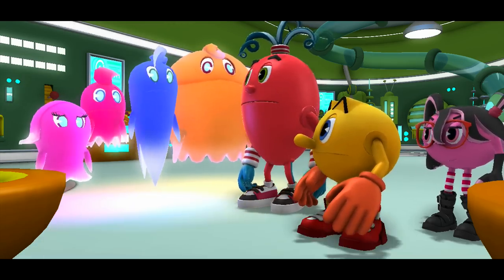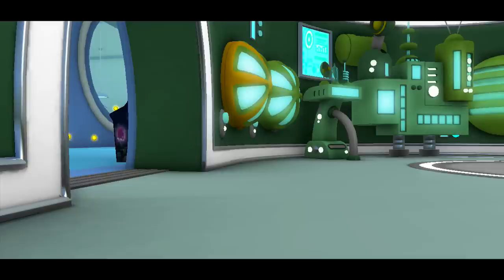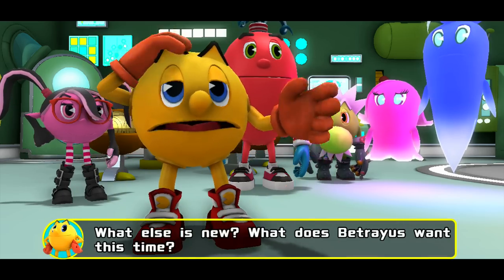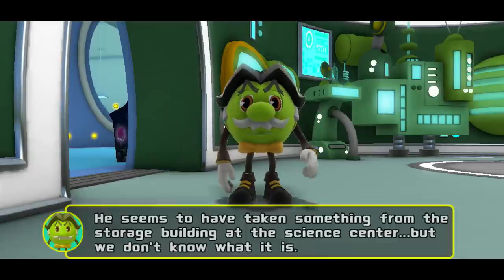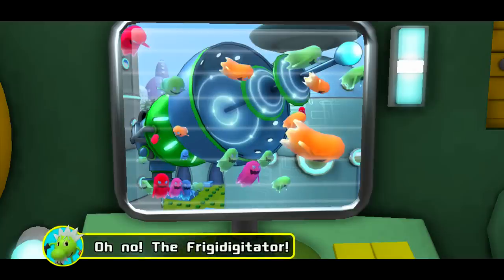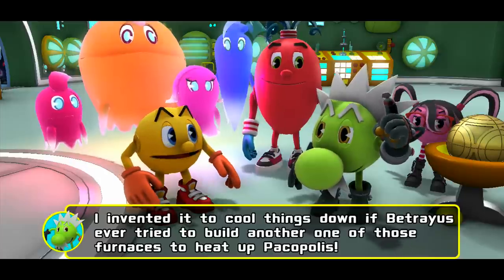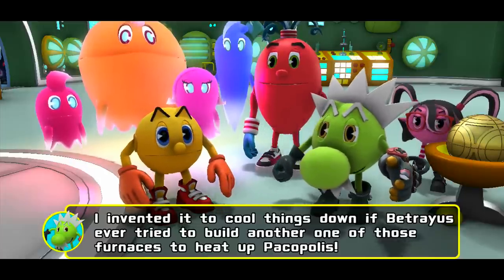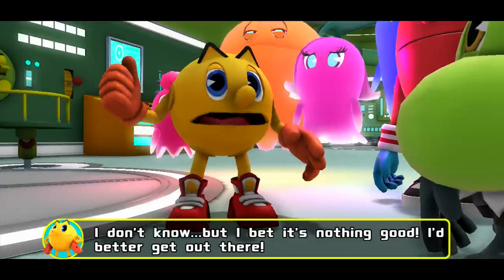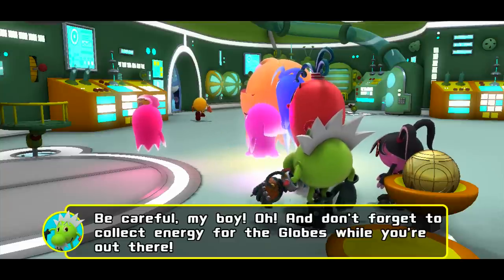Whatever it is, it's gonna have to wait. I really should ghost-proof my lab. Pac, Patreus is launching another ghost attack on the city. Pac-Copolis is under attack - what else is new? What does Patreus want this time? He seems to have taken something from the storage building at the science center, but we don't know what it is. Well, let's find out. The frigidigitator! I invented it to cool things down if Patreus ever tried to build another one of those furnaces to heat up Pac-Opolis. I don't know what he'd want with that, but I bet it's nothing good. I'd better get out there - and don't forget to collect energy for the globes while you're out there.